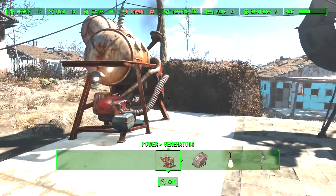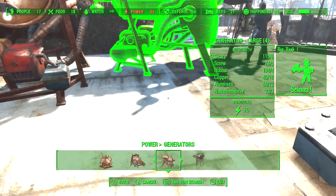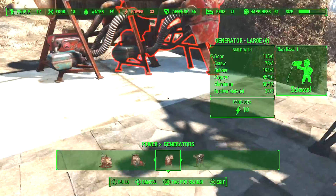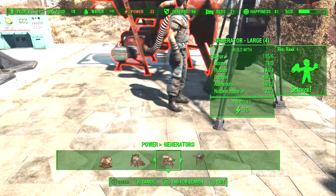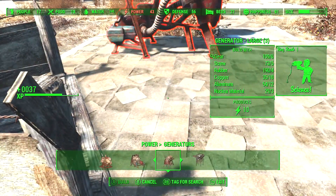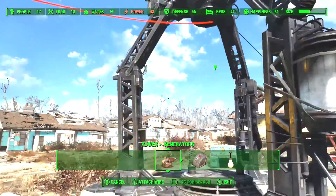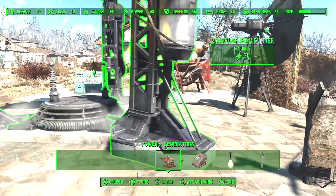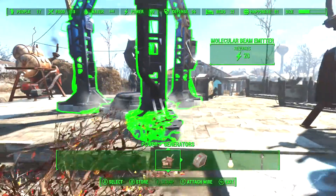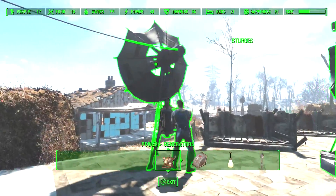That requires 20 power — oh my god, we gotta build another generator! Well, I'll use all these generators for water after I'm done, I guess. Put this generator over here. Okay, that thing's working. They're all working — that thing's connected, that thing's connected, and that thing's connected.